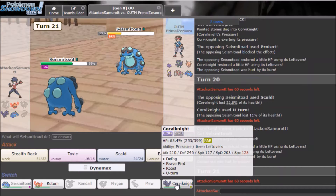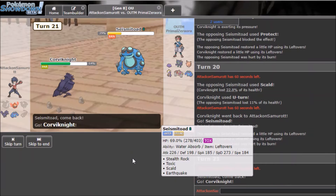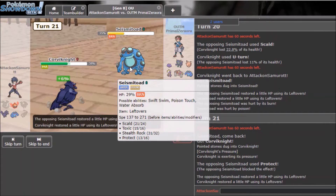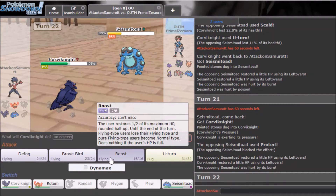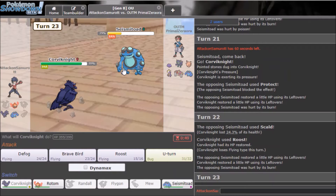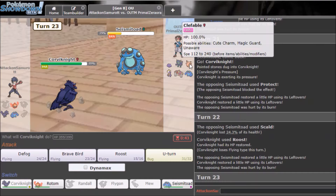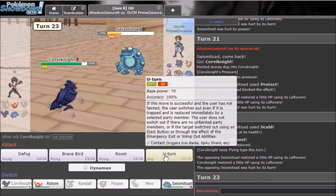He can protect stall which is still annoying. I go back into Corviknight — I didn't think this would work out but let me Protect, then Roost for recovery. He probably goes into Ditto — nope, I get the recovery off. I can't let Ditto come in and Defog because I'd lose to Grimmsnarl.